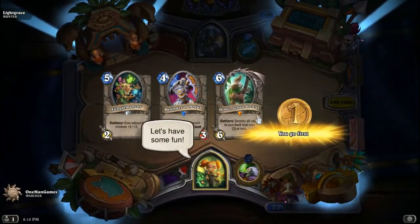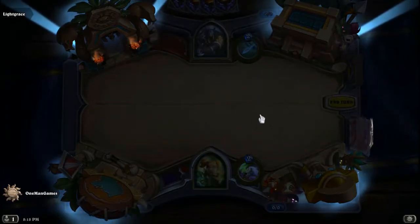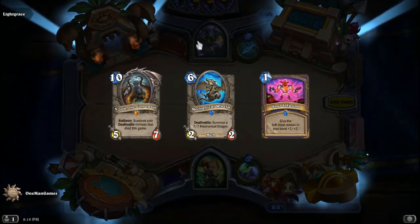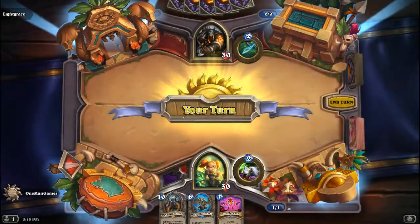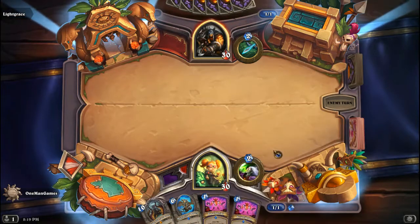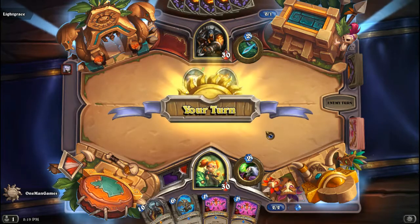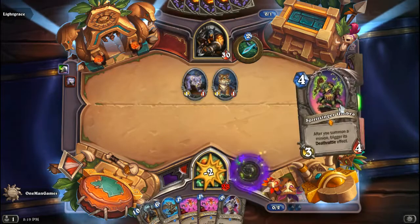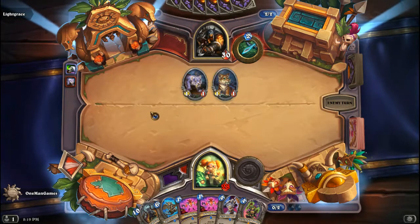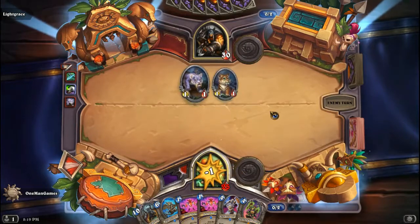Oh we got Hammert right off the bat, in which case we don't want to keep that, so we're going to throw away these 3 cards. Turns out the Hunter has a pretty good starting hand since he only mulliganed 1 card away. It's a bit sad that we have N'Zoth in our starting hand and Soul Infusion — it's going to be a very powerful N'Zoth. We're going down really really quickly. It's fine, it's not meant to be a very good deck.